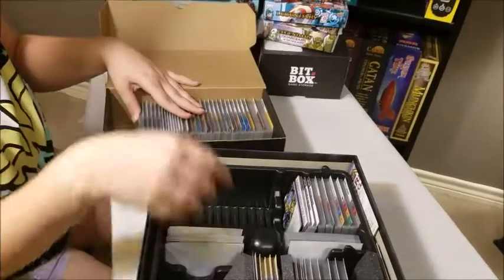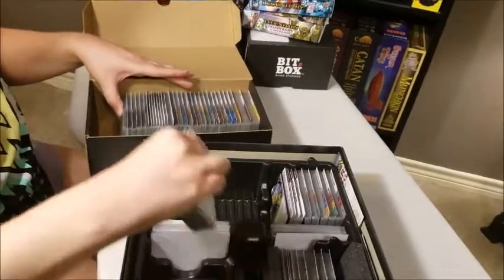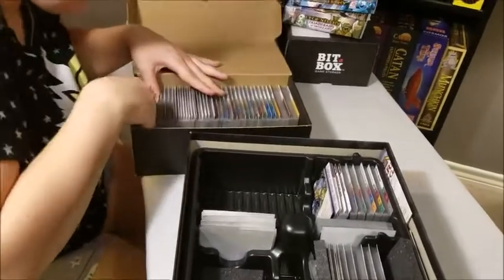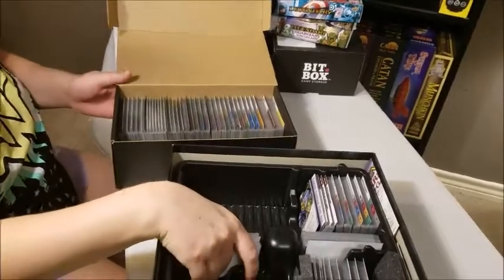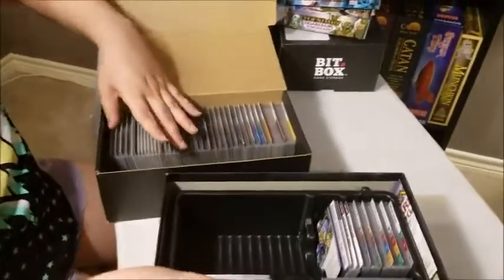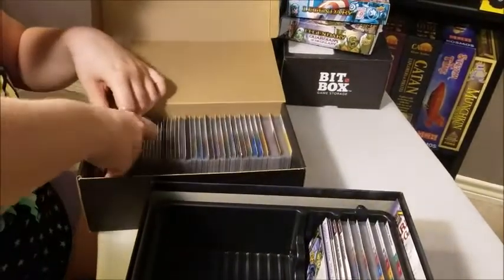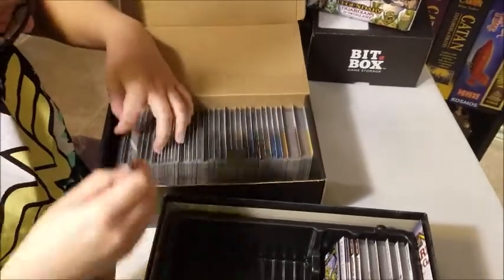The base game of Legendary, if you don't know, is 560 cards. So we've got dividers for each of them, because when you have this many cards in a box you don't want to be trying to dig through it all to figure out where everything is. They can't stand upright sleeved — they are too tall. So you can fit a fair amount going this way, and then you can do two rows on the side.